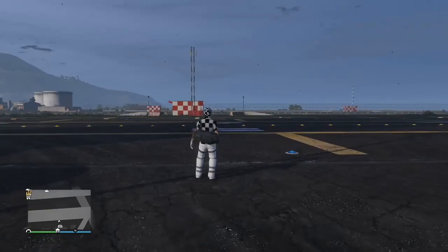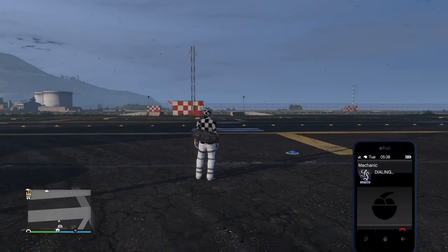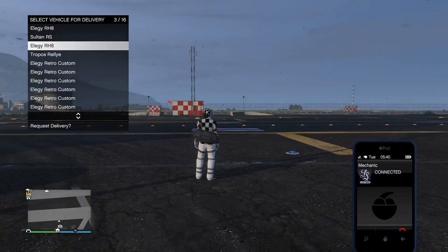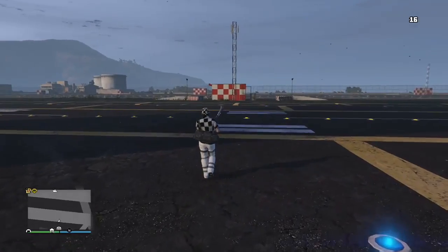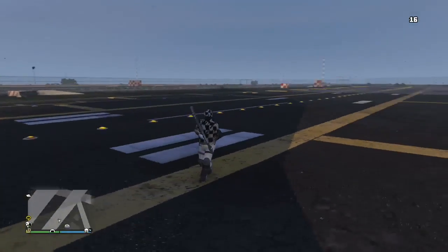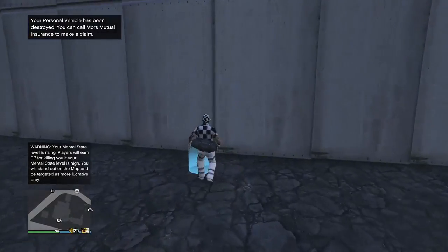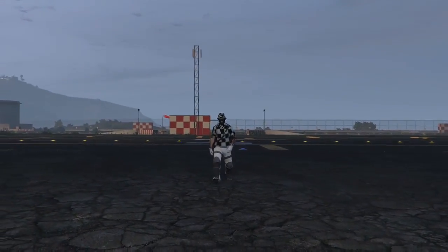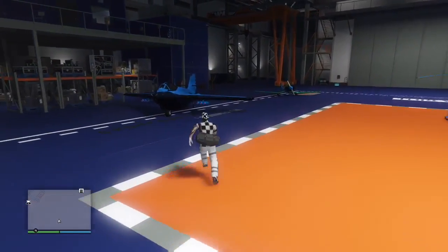We're going to do the glitch one more time. This time we're duplicating the Starling. I'm going to call my mechanic and order another RH-8. If you want to be extra safe, you can order a fresh RH-8 each time rather than using the same one. This one is a new one — you can tell by the color, I believe this one's pink. Go ahead and blow it up — that's honestly the hardest part of the glitch. I still have my two Rogues and this time we're jumping into the Starling.